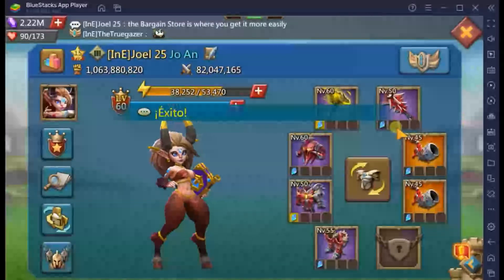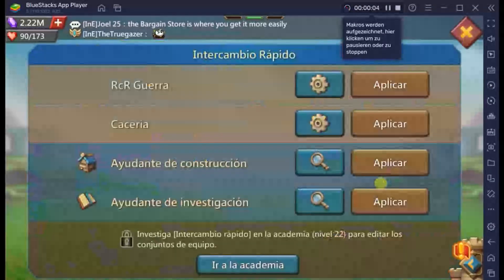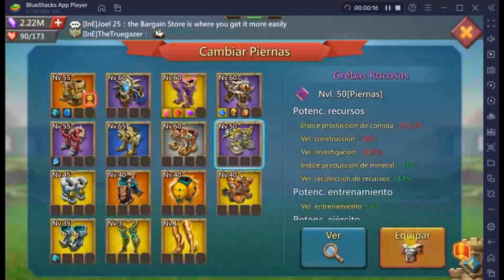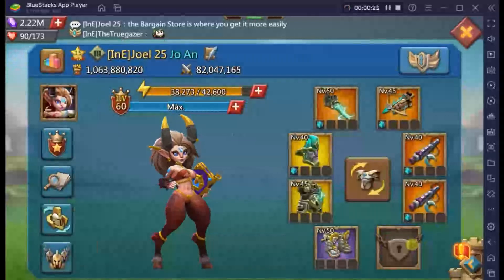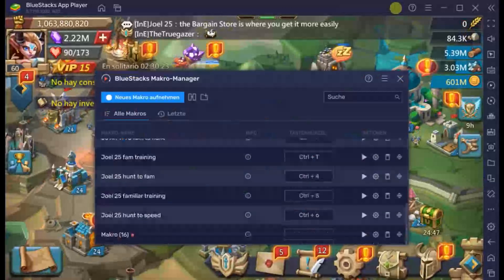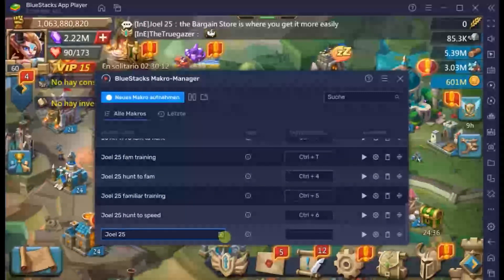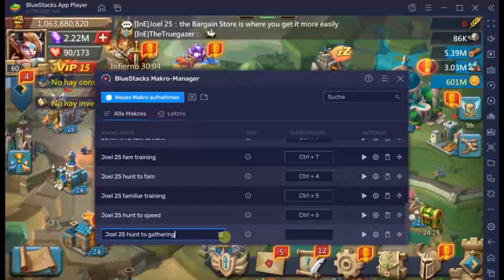Gathering gears that I use — let's do that. New macro. It saves me time because I don't need to switch manually. I keep the research accessories because there's army capacity in them that I use along with food production. I'll name this '025' — that's important so I know which account, because the key placement won't be the same on another account. So: gathering. I'll put Control+7 as the shortcut. Let me try it right away.